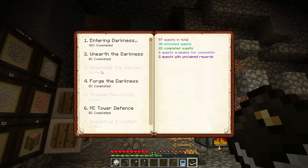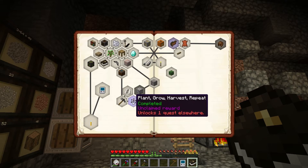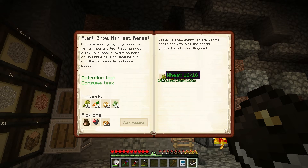We have two quests with unclaimed rewards right now. One is if the plant grows — we did all the seeds — and we have all these. We also got a bunch of wheat, carrots, potatoes, and sugarcane. I'll show you that in a second.